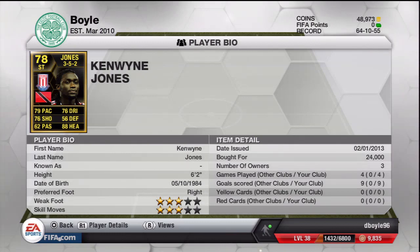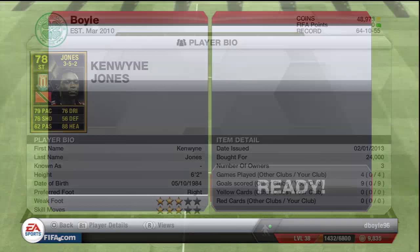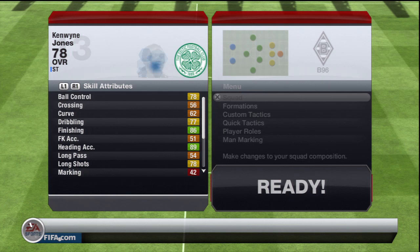The inform we're doing today is Kenwyne Jones, Trinidad and Tobago, Stoke striker — 79 pace, 76 shooting, 76 dribbling, and 88 heading, which is obviously going to be his main asset. He's 6 foot 2. I bought him for 24,000 coins but he's going for about 17,000 on PlayStation as we speak, and I think he's worth that 17,000 coins.